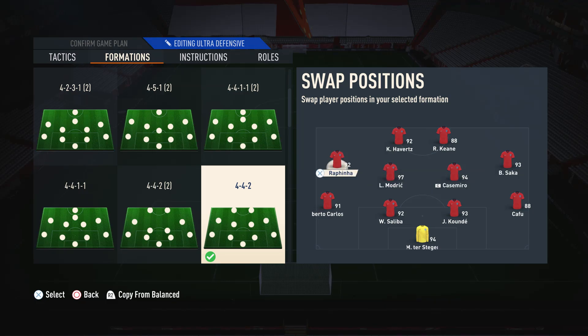Moving on to the right mid and the left mid, I suggest you use actual wingers here. These are players that are obviously going to be very quick, have decent skill moves, decent dribbling ability, even decent shooting ability, but they still need to be able to pass and cross. The thing I will say is you don't have to worry about their defensive stats — it's a bonus if you can get somebody with decent defensive stats, but it's not an absolute necessity.